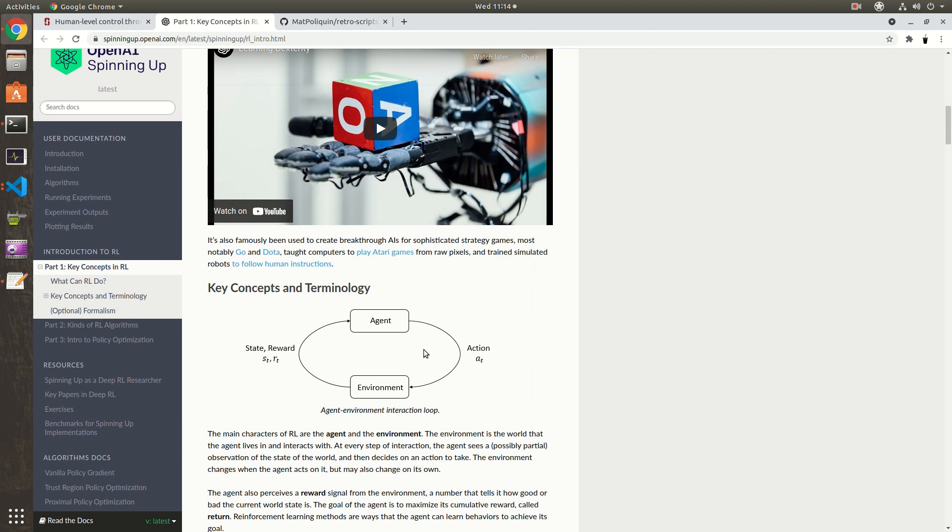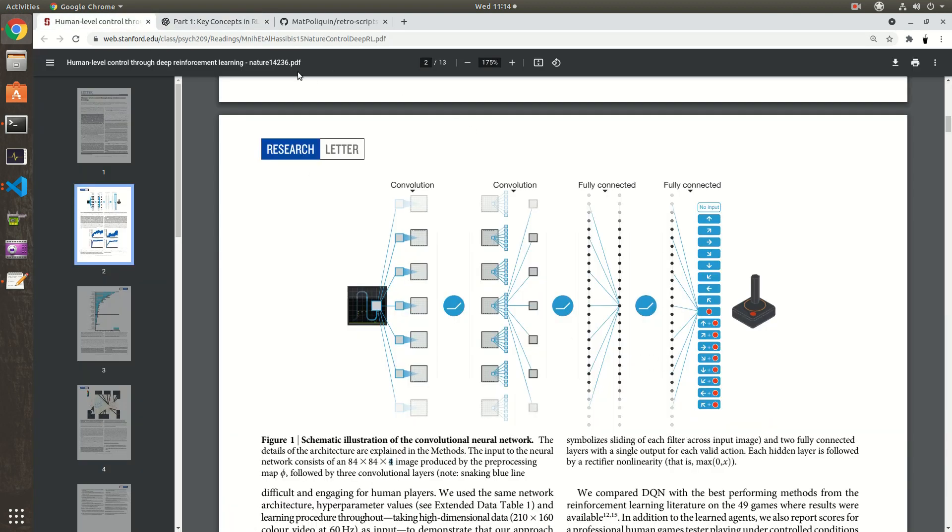In reinforcement learning, you don't tell the agent what to do, but you tell it whether the outcome of what it does is positive or negative. In every frame, like a player, the agent outputs an action. We can refer to the DeepMind paper from 2015, which a lot of future work was based on — it's a highly recommended read. It's a CNN model that takes the image of the game as input, as opposed to the internal state, and outputs the action — literally the actions on the gamepad.